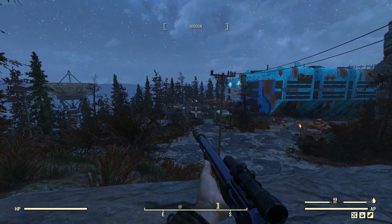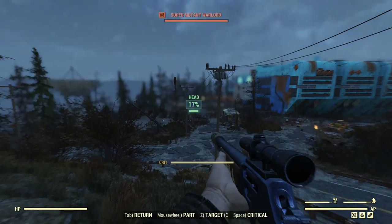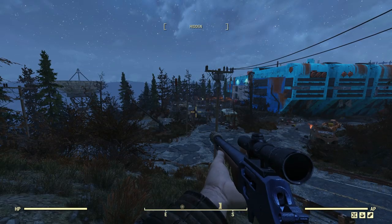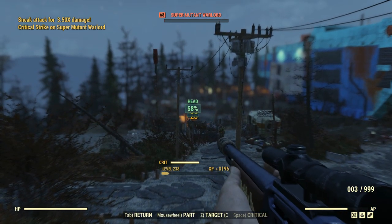That's with the Stalker's. Switching over to the Bloodied one — I really should have stripped the paint so I can tell at a glance what these are. 17% on the Bloodied, switching over to Stalker's: 35%. So it's a little bit better, but let's see what the VATs AP usage is per shot when using this thing.